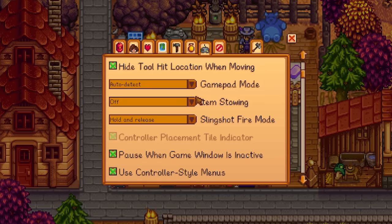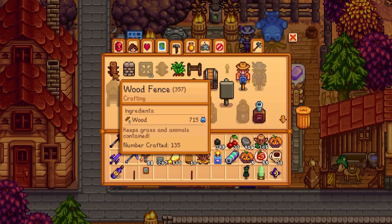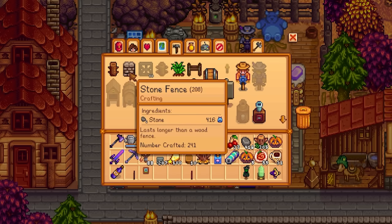There is a very handy option in the menus you can check that shows you how many of each item you've crafted and how many you can craft with the resources you have on hand.